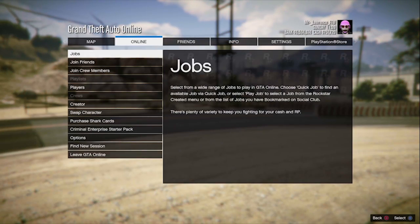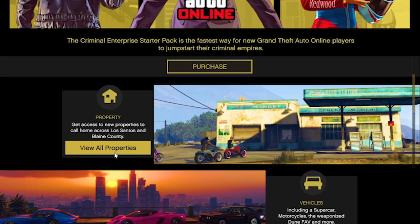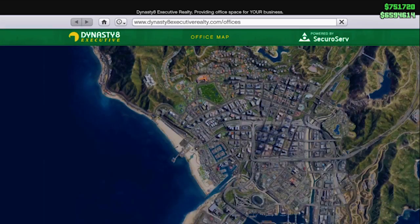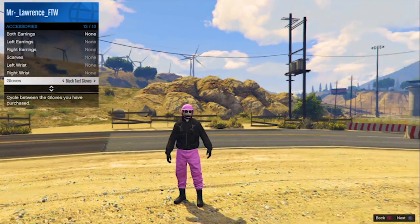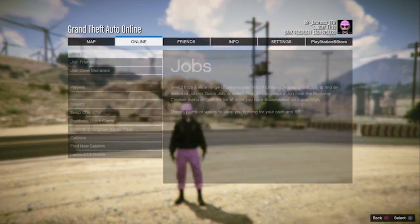To make yourself visible again, go to Options, Online, Criminal Enterprise Starter Pack. Go to any of the sites in the starter pack and then just simply back out. Now you should be visible again. Then quickly go to Interaction Menu, Style, Accessories and Put-On Gloves. When you did all that, just find a new session — and you have to be quick at that part, otherwise it will just kick you.